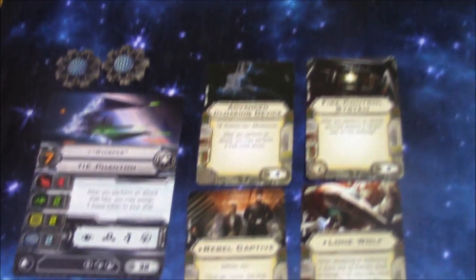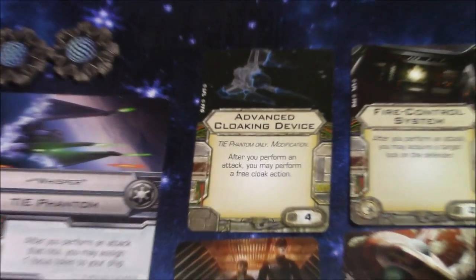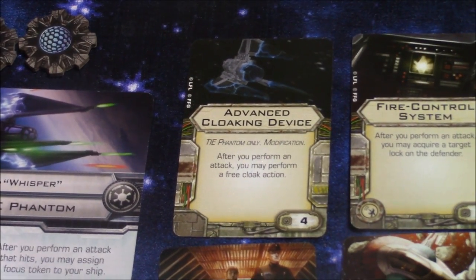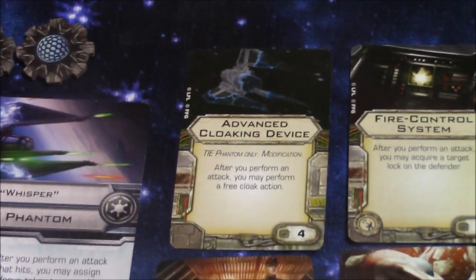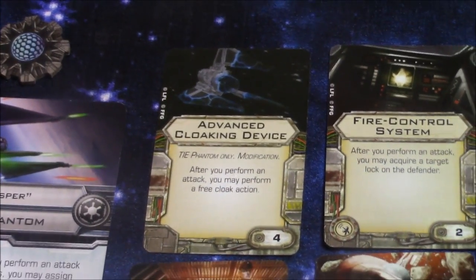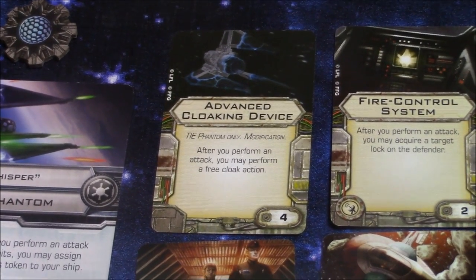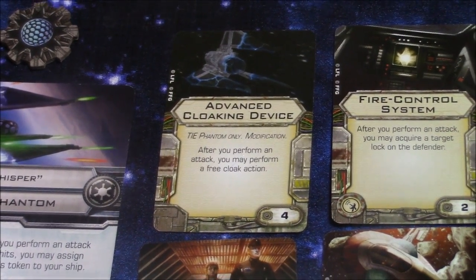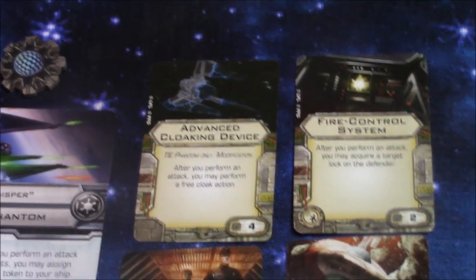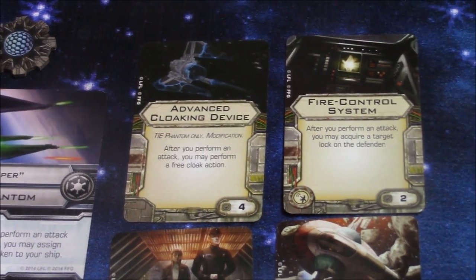Now I do have the TIE Phantom decked out. The Advanced Cloaking Device is probably one of the best upgrades you could equip to a TIE Phantom, especially one with a high pilot skill. Whenever you perform an attack, you may perform a free cloak action. The shooting order is determined by pilot skill — pilot skill is very, very important. In the activation phase, ships activate from lowest to highest, whereas in combat it goes from highest to lowest.